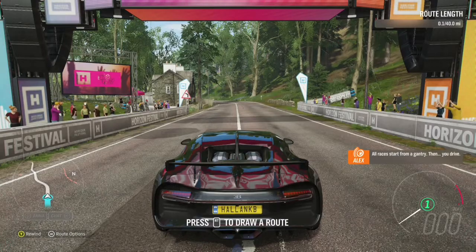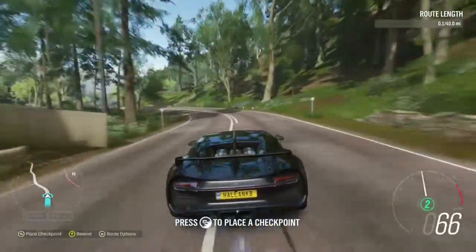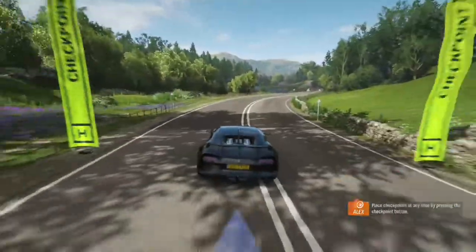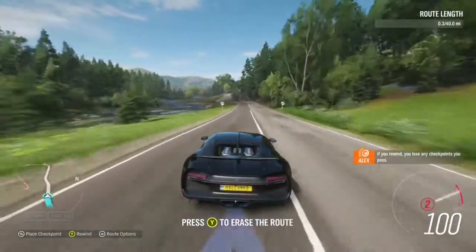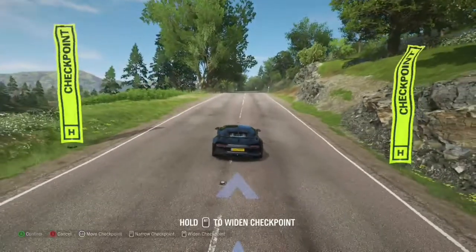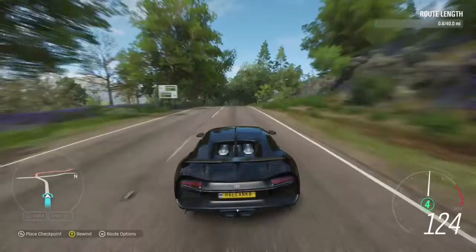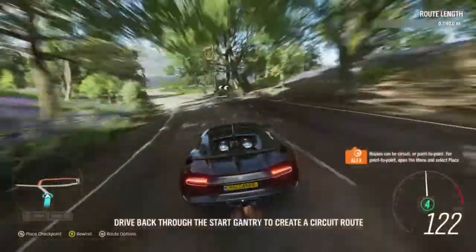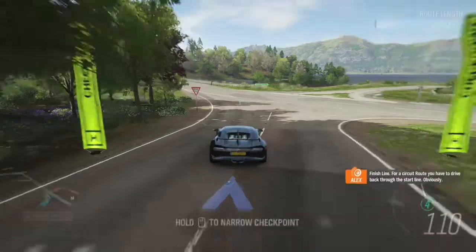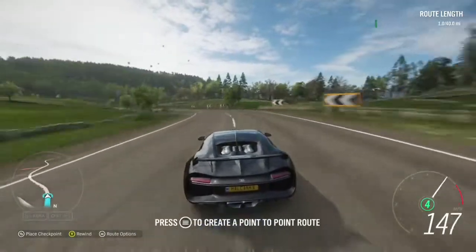Start from a gantry, then you drive. You can just go ahead and start running. Place checkpoints at any time by pressing the checkpoint button. If you rewind, you lose any checkpoints you pass. I see how this works. You can actually move the checkpoints, make them smaller or wider if you so desire. Routes can be circuit or point-to-point. For point-to-point, open the menu and select place finish line. For a circuit route, you have to drive back through the start line. Yeah, that totally makes sense.